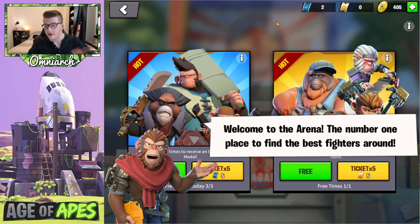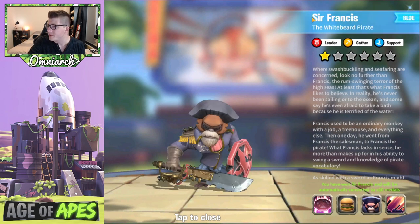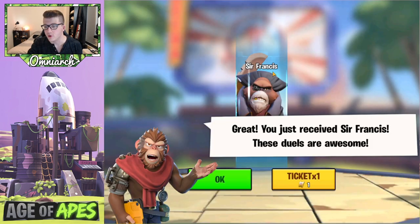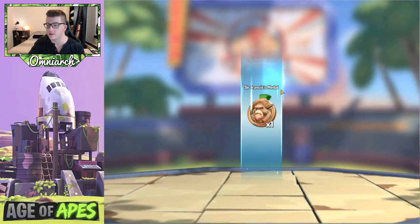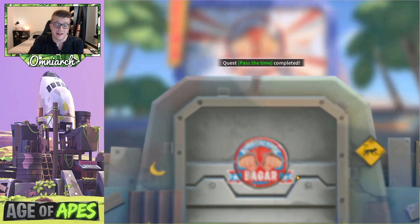Now this is the fun part — this is the arena where you're actually going to get your heroes and fighters. You attend a duel, redeem your ticket, and the fighter comes out. You probably get Sir Francis for free every time on your first one — he's going to be a gathering commander, which is really good. The animation on him looks amazing. We got 10 medals for him, then opened the free one as well. We have more tickets — let's open two more just to see what we get.